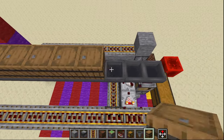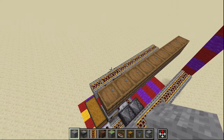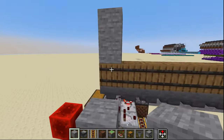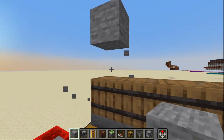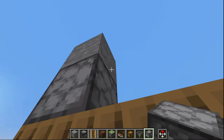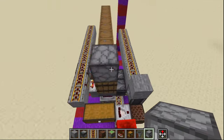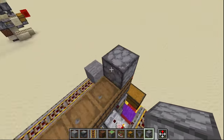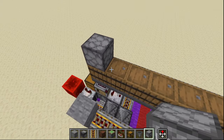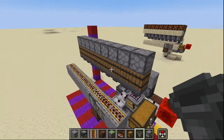One, two, three, four, five, six, seven, eight, and nine. Starting at the front here we are going to place two temporary blocks on top of the barrel, remove the bottom one, and then place a dropper facing down into the barrel. We can go ahead and remove this temporary block. We're going to go ahead and repeat for all of the eight remaining barrels.